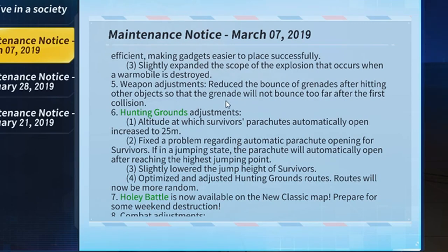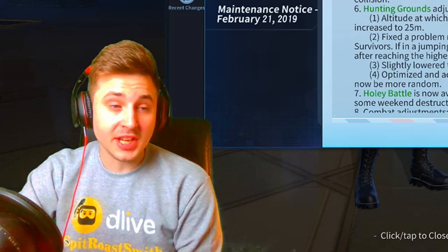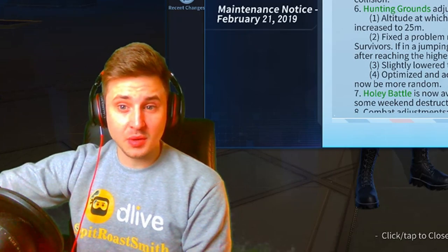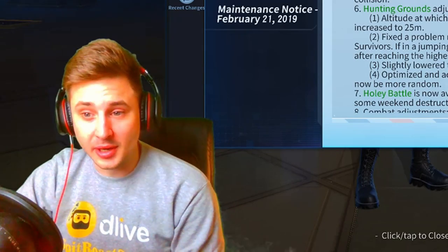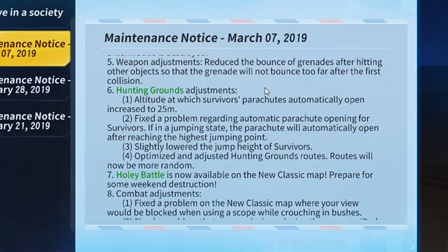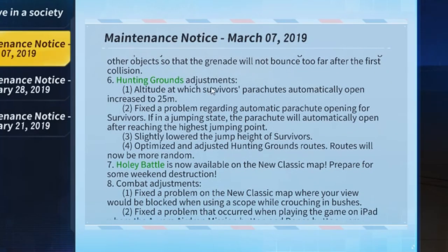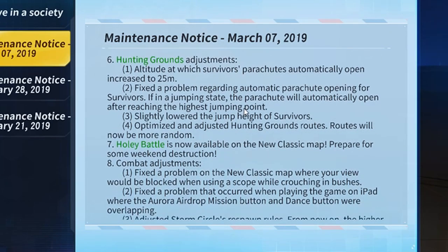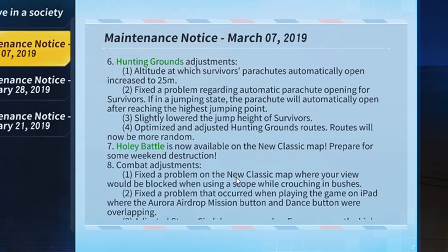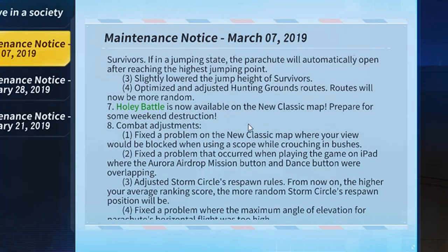On weapon adjustments, they've reduced the bounce of grenades after hitting other objects so the grenade won't bounce too far after the first collision. That's pretty cool because when you throw a grenade and it bounces off an object, it goes flying nowhere near where you wanted it. You really have to use precision when throwing grenades. They've also adjusted the hunting grounds — the altitude at which survivors' parachutes automatically open is increased by 25 meters.